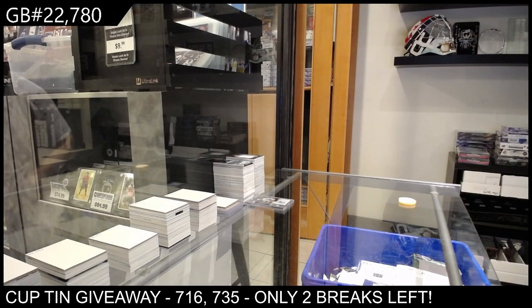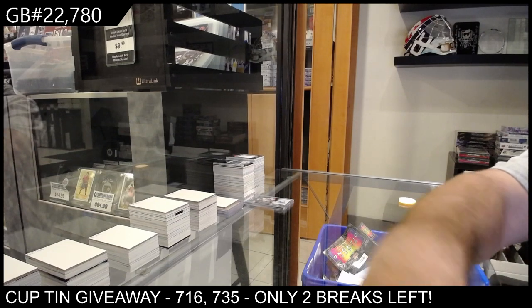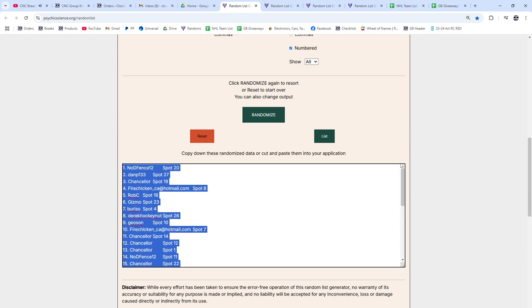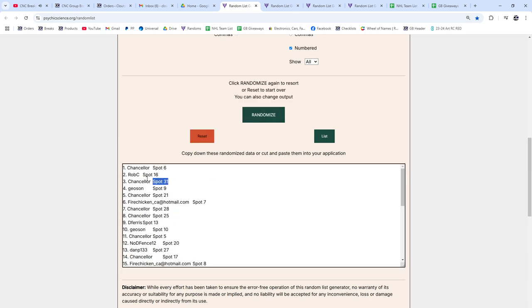Alright, let me do the randos, ladies and gentlemen. Give me one second — I gotta get one random for the left and right going. So the top three people in the random are going to get the three first spots. The fourth spot will get the Stanley Cup — just to be clear. Top three get the spots, the fourth spot gets the Stanley Cup. Then the multi-random — two spots will be given away. Top three get the spot, one, two, three — Chancellor, Rob, Chancellor, and Geo. Congrats on those.